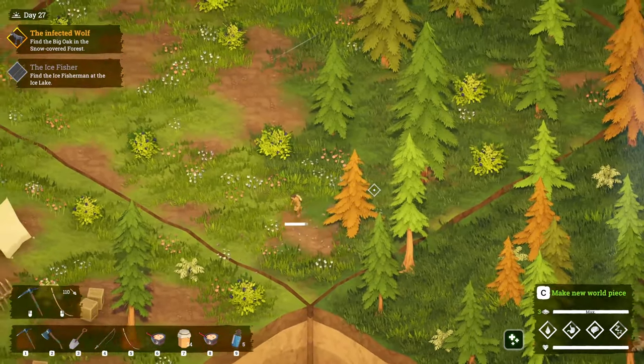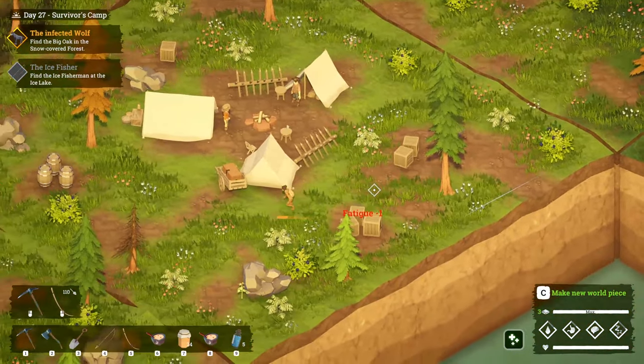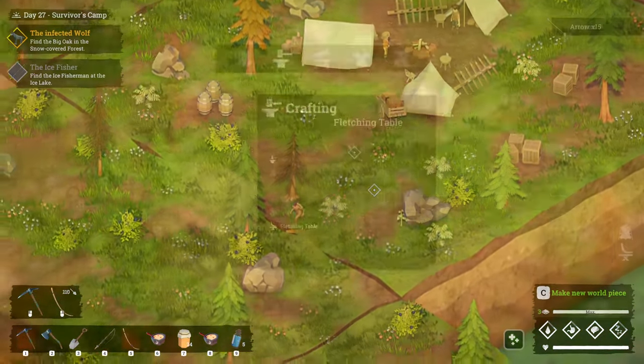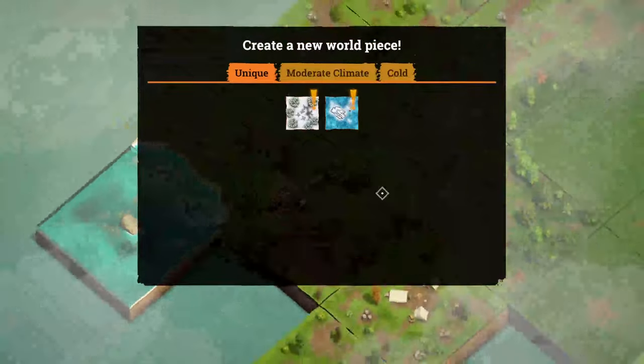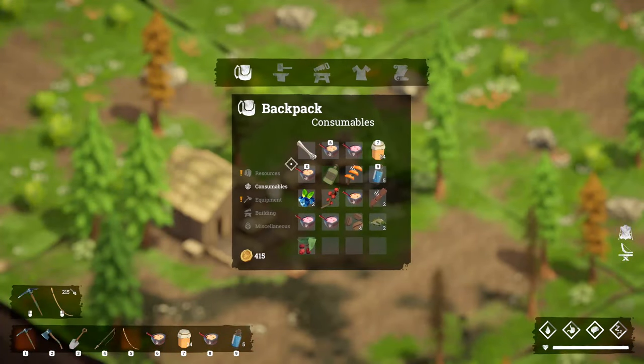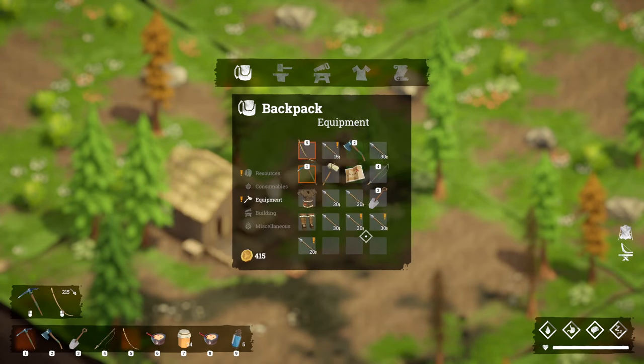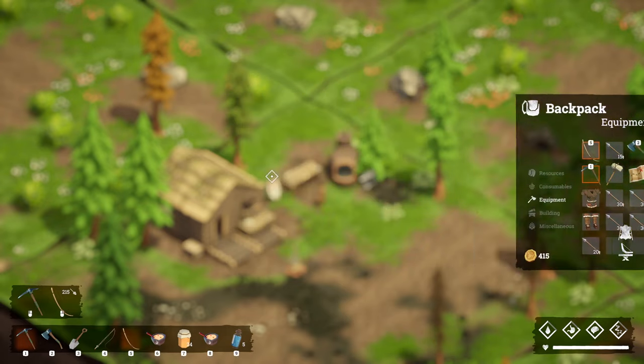I'm going to gather up a bunch of this stuff, go get some more cotton, and then let's go see if we can kill a polar bear. Alright, I made a whole bunch more arrows — let's check the equipment. Look at all those arrows, we've got 215 arrows.